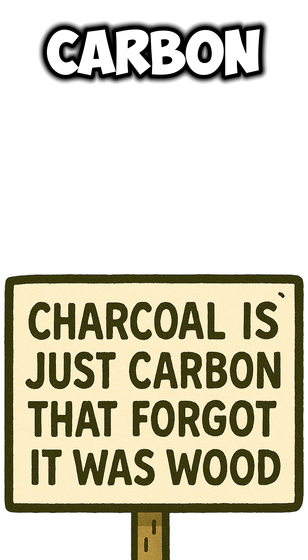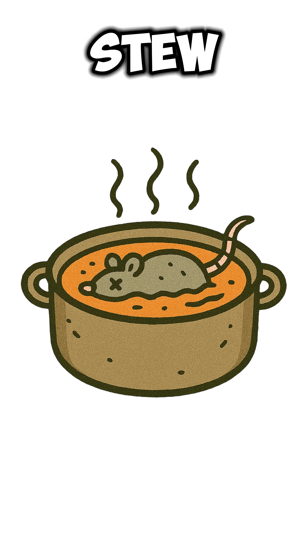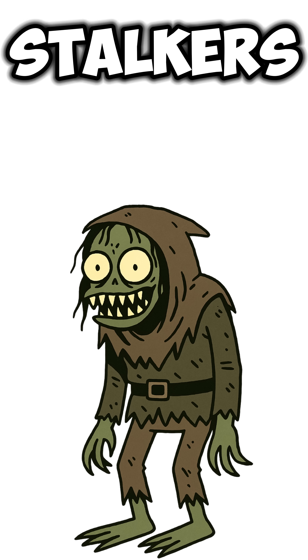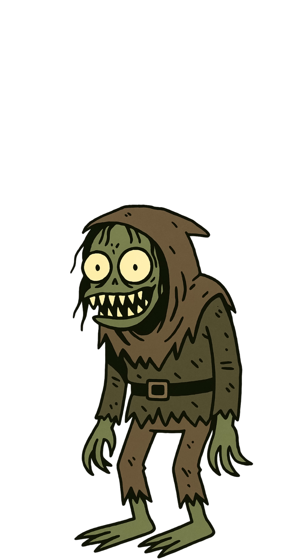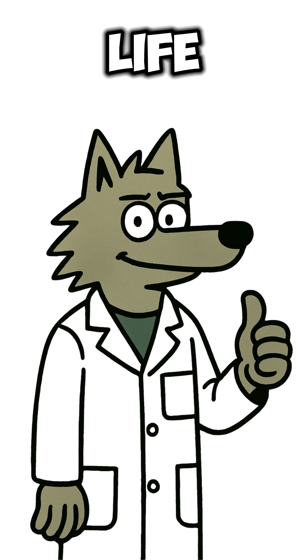Charcoal is just carbon that forgot it was wood. It burns hotter, cleaner, longer. Perfect for cooking rat stew, forging scrap, or scaring away stalkers with fire that doesn't betray your location. Survive long enough and you'll master the cruel trade. Trash to difference equals life.